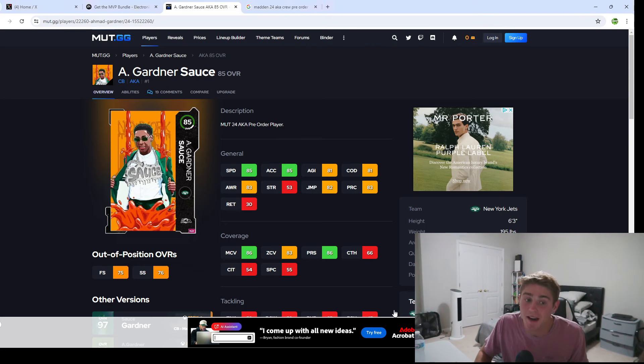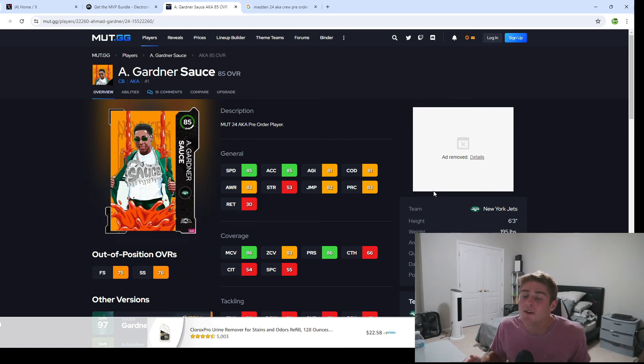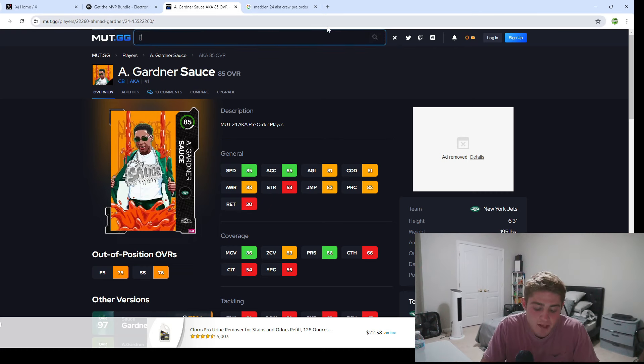I wanted to quickly compare these to last year's players that came with the pre-order bonus. As you can see on screen, here is the Sauce Gardner, and yes I was correct — they were 85 overalls. This is really big news. If you guys have been staying up to date with my videos, you know my number one request for Madden 25 is to have the game feel live throughout the entire year. Giving us a slower progression system and not having 95s in January is definitely going to help that. Having the pre-order bonus players be 83 overalls — two lower than last year — is definitely hype.